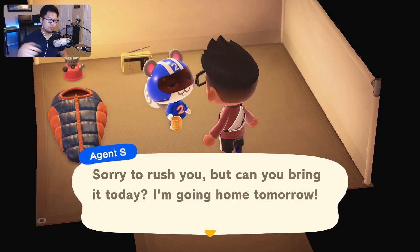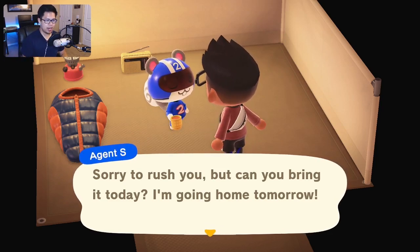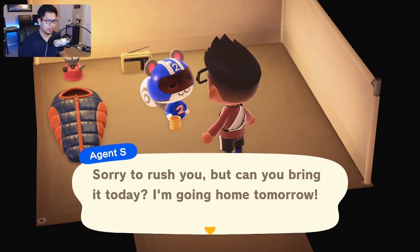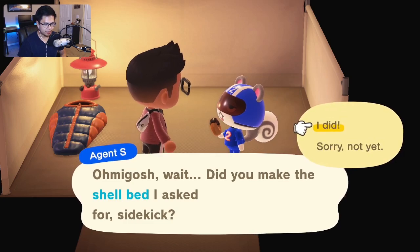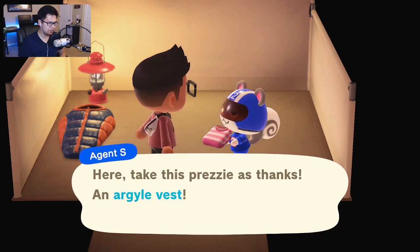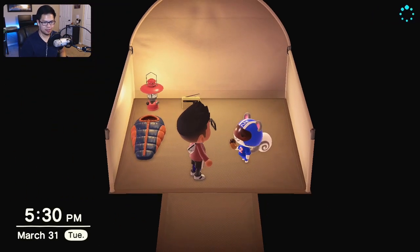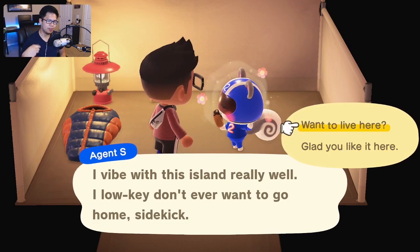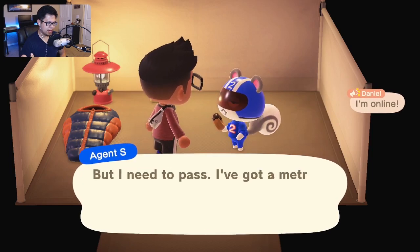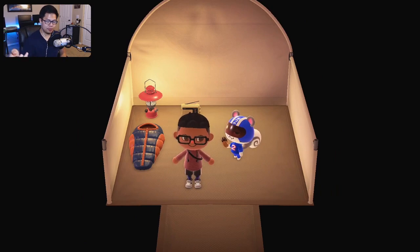They'll say sorry to rush you but can you bring it today — they're going home tomorrow. You need to bring it that day because you have to do this three times in a row. I've got a shell bed ready, so let's craft it for Agent S. You hand it over and get something in return — an argyle vest in this case. Then they'll say you'll have to invite them camping again. After a few more conversations and asking if they want to live on your island, they'll say no — that's the first declining of the invite.